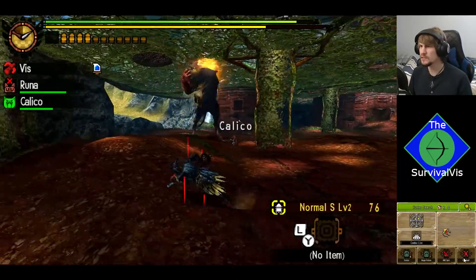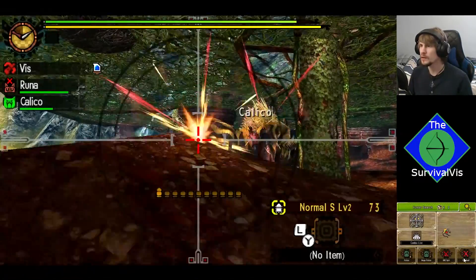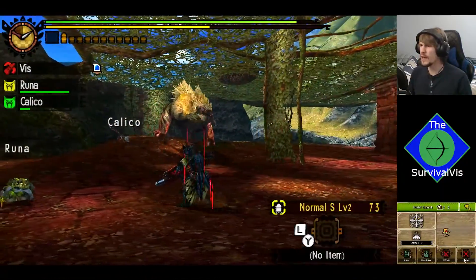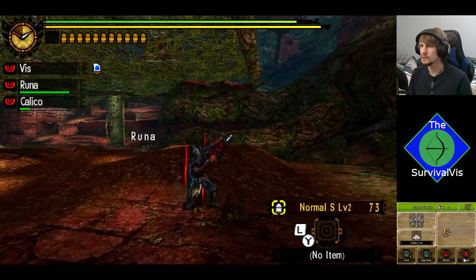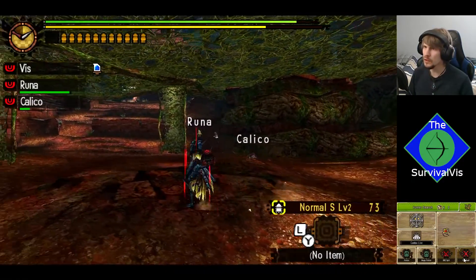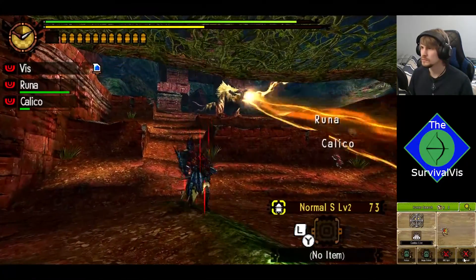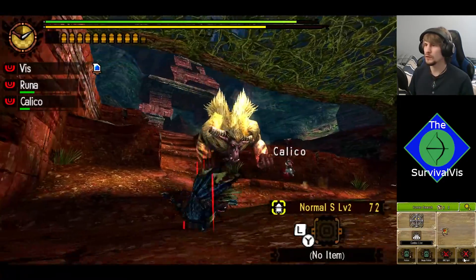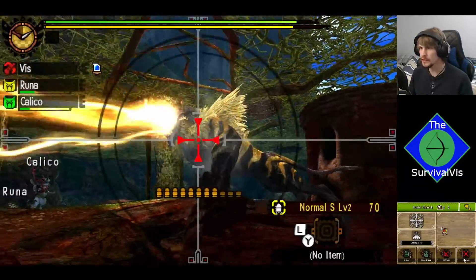I'm not sure if Furious Rajang's tail is the big weak spot I should be aiming for, like how he got his treatment in Iceborne — actually, no. In Iceborne, they had the tail completely cut off, I think. There wasn't even a stub left behind.